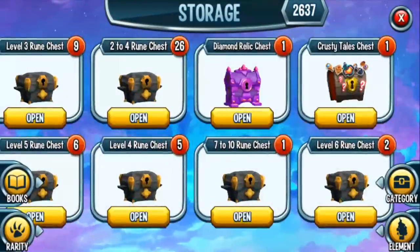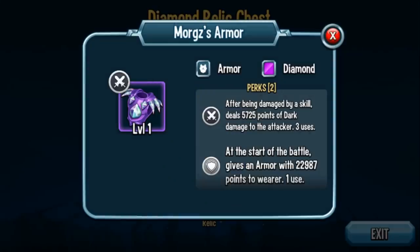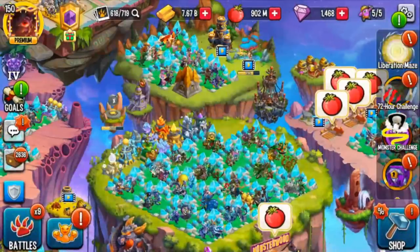Let's also open up that diamond relic chest and see what I pull. It has to be a diamond, right? Morgue's Armor — cool! Now that we have mythics, the Morgue's Armor really helps my Warmaster Ragnarok stay alive, so I like this one more and more. I already have one fully maxed out, so I don't know if I need to max this out. This is an exclusive armor, so I'm actually pretty happy I got a second one, although there are times I prefer to use Nabotus' Armor.